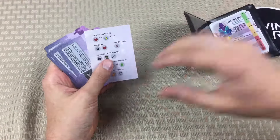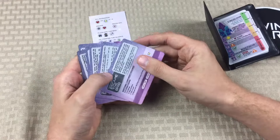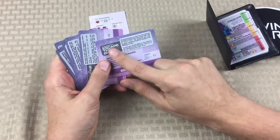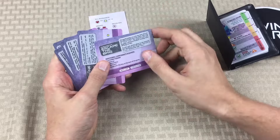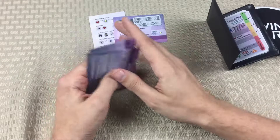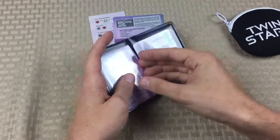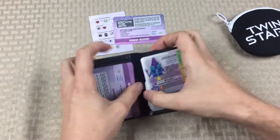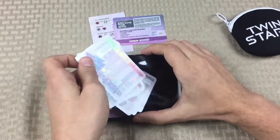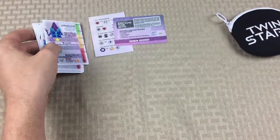This card is going to help us set up the tokens we're going to need, so I'm just going to put that to the side. We're going to go ahead and do Scenario 1, which is Escape the Brig, so I'm going to keep that out. These are the other scenarios that we don't need right now, so those will go back into the wallet. On this side I have the characters that I'm going to be playing, so let's go ahead and get those set out too.